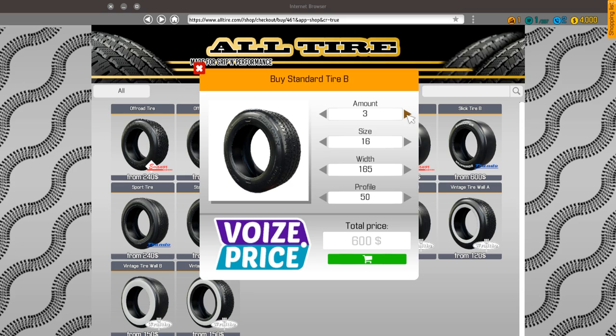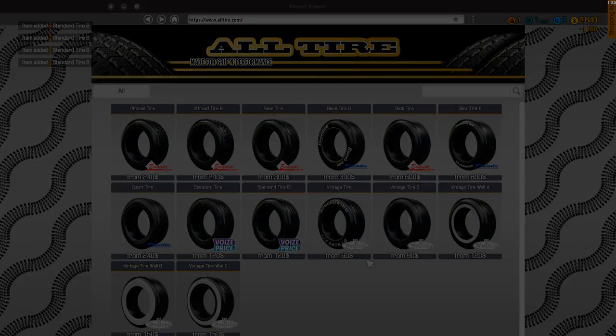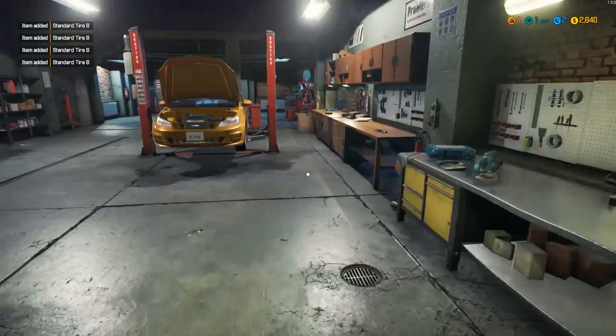We're gonna buy four of these — 205/55/16s. So 16 is the size, 205 is the width side to side, and 55 is the profile. I can't remember exactly what that is — I learned it all way back. Let's pick up four. It's a thousand bucks already — that's a lot of money.